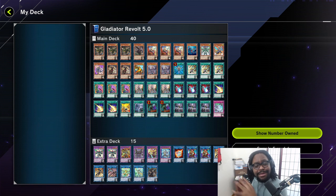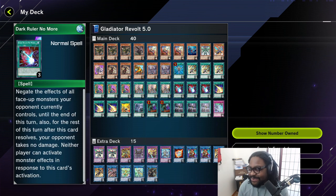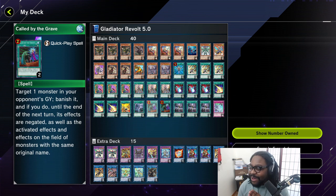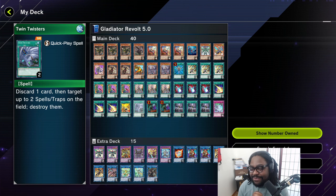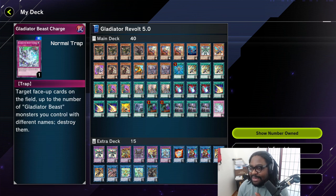Before you go, take a look at the deck list. You can see that I've made some changes: three Lightning Storms, three Dark Ruler No Mores, and three Forbidden Droplet. I'm running two Called by the Graves, and instead of three Twin Twisters, just one, because now I have three Lightning Storms. I'm also running a Gladiator Beast Charge, because this also destroys face-up cards, and it will help me out against those Virtual World duels when they set up that back row that causes me a lot of problems.